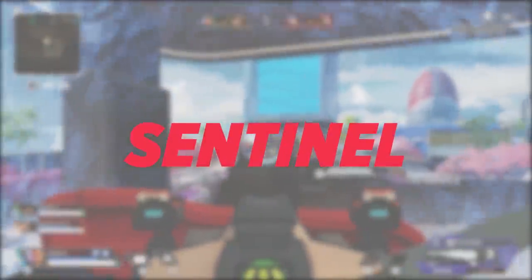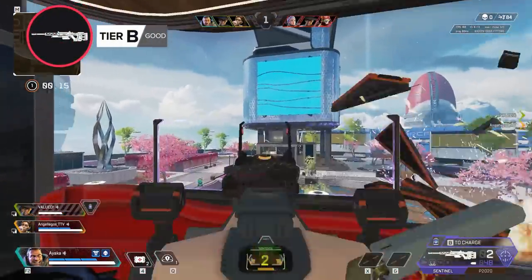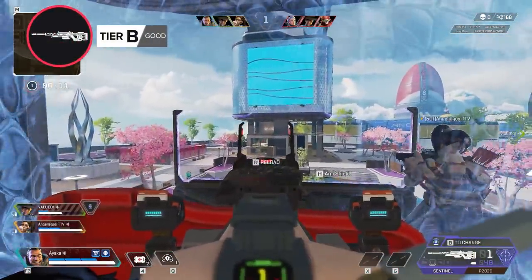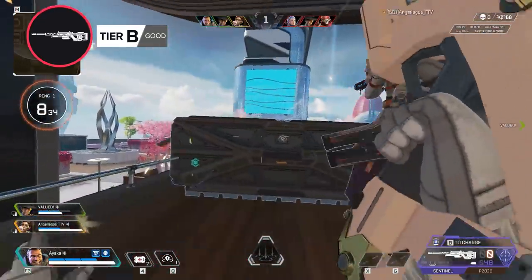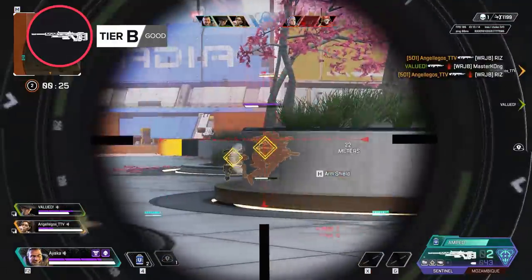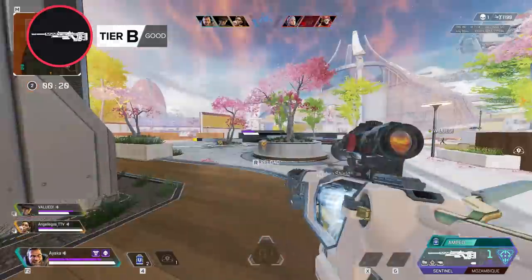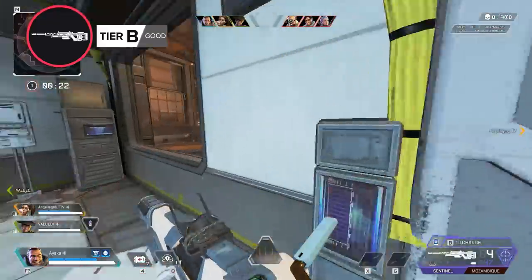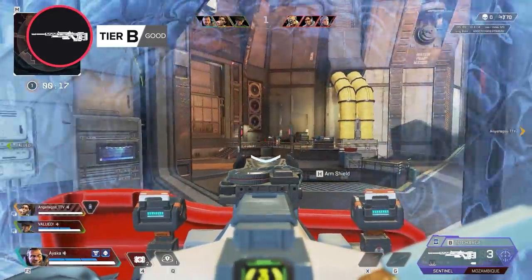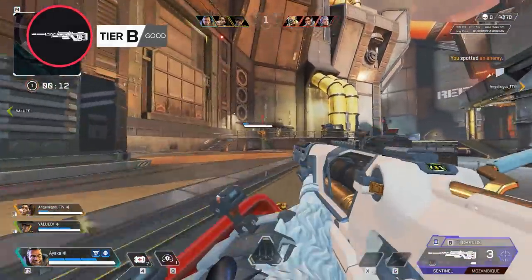Finishing off our B tier, we have the bolt-action sniper rifle, the Sentinel. This thing packs a big punch, often referred to as the mini Kraber. Its shield-charging mechanic lets you get a nice damage increase on your shots, and lethal tempo helps out with its low fire rate. However, even with lethal tempo, the fire rate is still pretty slow and shots are less forgiving than the Charge Rifle. If you can manage to hit your shots and especially headshots, the damage is high. But with the bullet drop at long ranges and the low fire rate, it can be pretty tough to get high damage output.